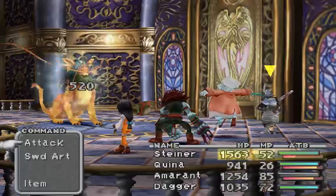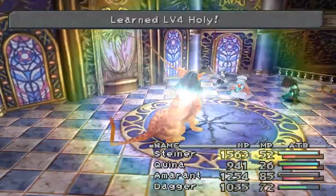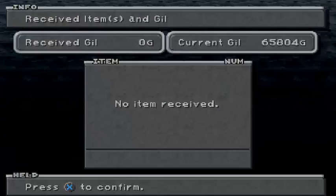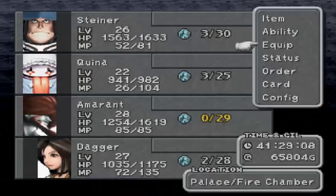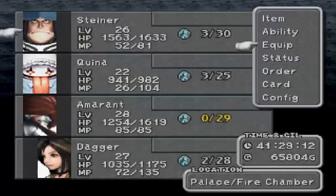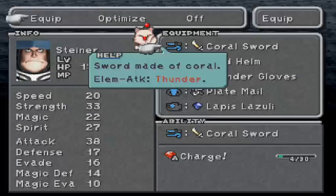Let's save and attack. Holy! There we go — it's pretty simple. I went into my inventory and looked at the stuff I was missing. Just so you know, Charge is a pretty crappy skill. And you'll also see that the sword says elemental attack: thunder. I really hate that.